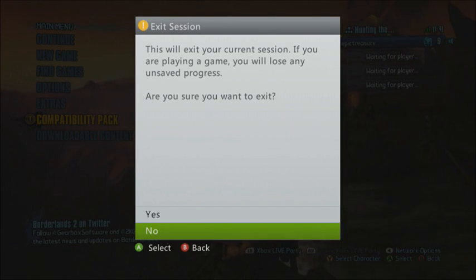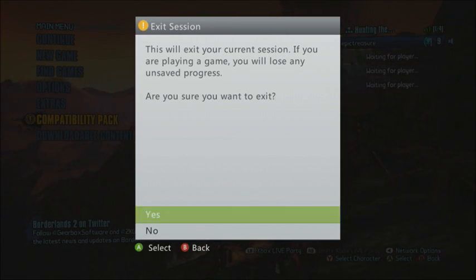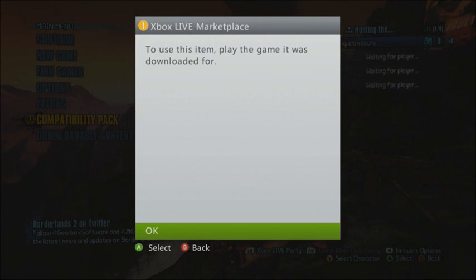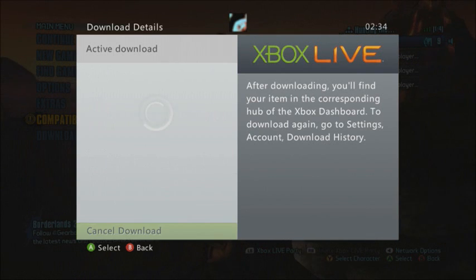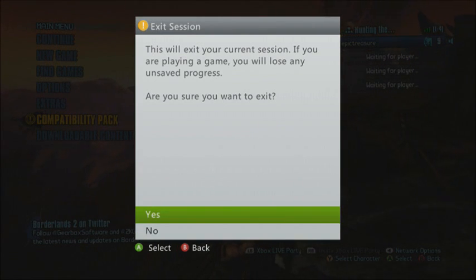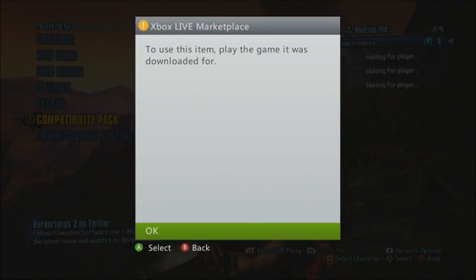The downloadable compatibility pack is nearly 200 megabytes. It does take a while to download because everybody else is downloading it, so it should be fine. You should be able to jump straight back into a game where you can invite people or join other people.